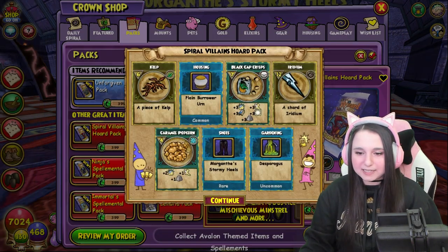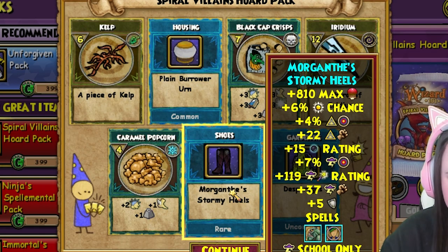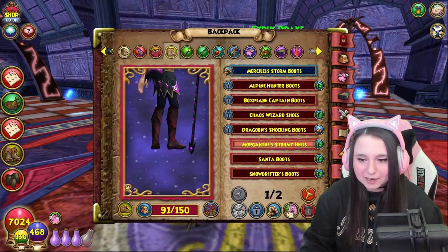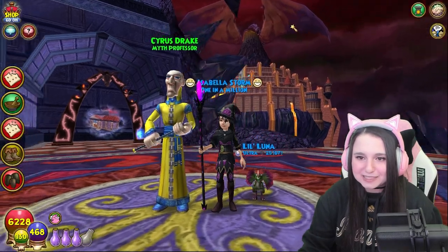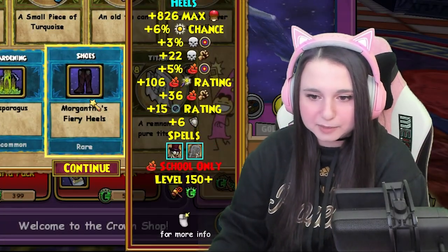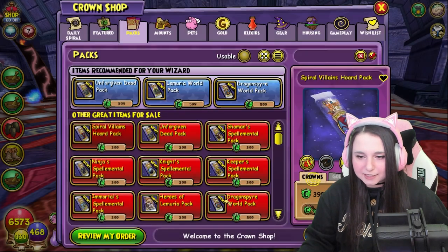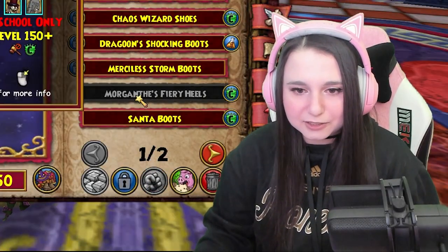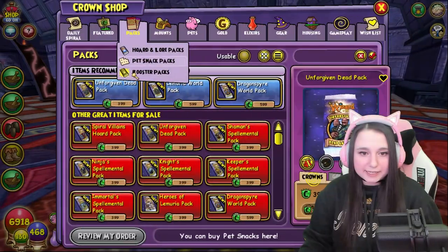We're spending about 10k crowns today. These are the Morganth Stormy Heels — the storm boots. Thank god we're getting some storm gear. Oh, I like those! Look at my little booties. Let's see if we can get the rest of this set. Now these are the fire boots — Morganth's Fire Boots. They look essentially identical to the storm boots. Yeah, they're identical.